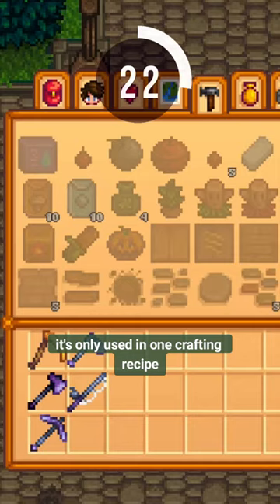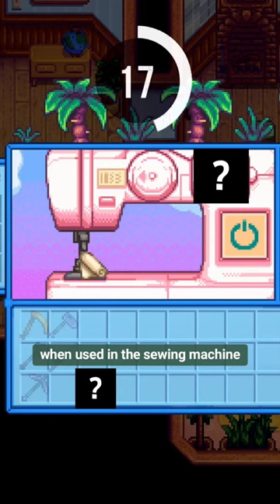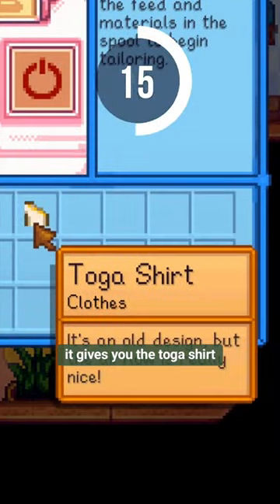It's only used in one crafting recipe, and you get that recipe from buying it at Robin's. When used in the sewing machine, it gives you the toga shirt.